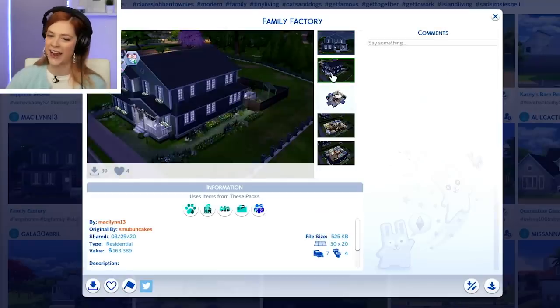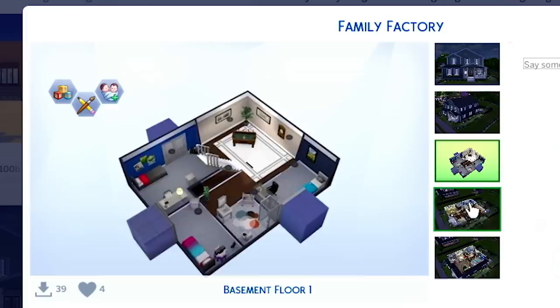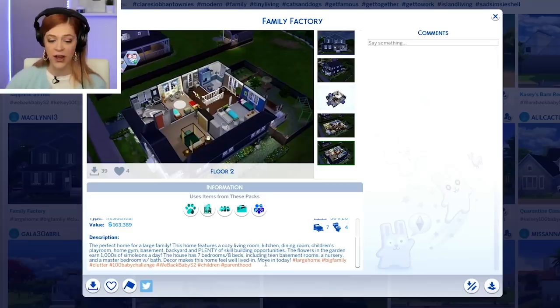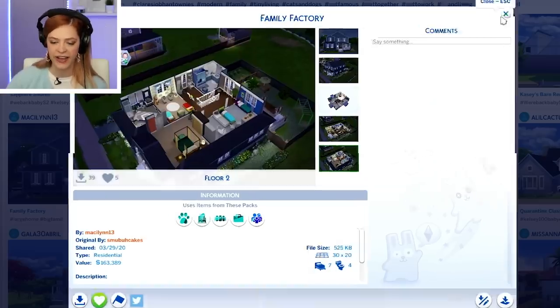Look at this Family Factory — I love the name, very cute. It's got a little basement. We've never had a basement before. Three floors, seven bedrooms, four baths. The flowers in the garden earn thousands of simoleons a day. Gardening is a lot of work — I do it a lot in Animal Crossing, not gonna lie. But Casey doesn't need any money made because she's got a baller trashcan. Thank you so much, Macy Lynn. I will definitely check that out.